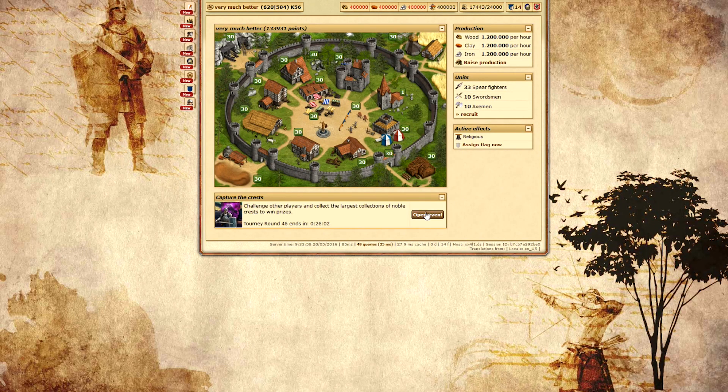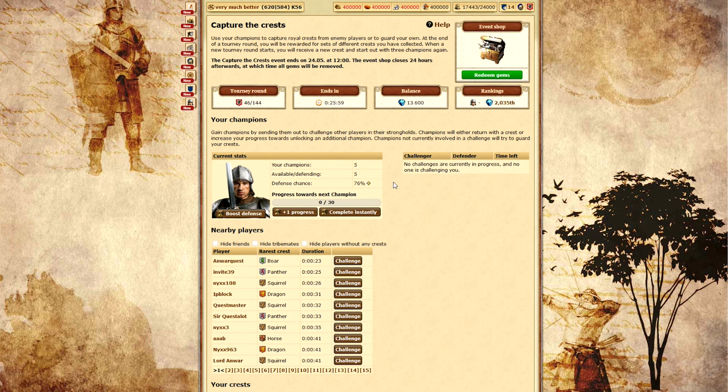To begin the event, go towards the bottom of the screen and click the Open Event button. This will bring you to the main Capture the Crests screen.